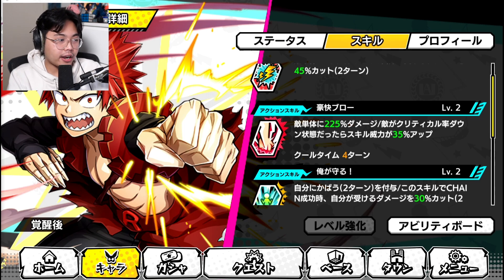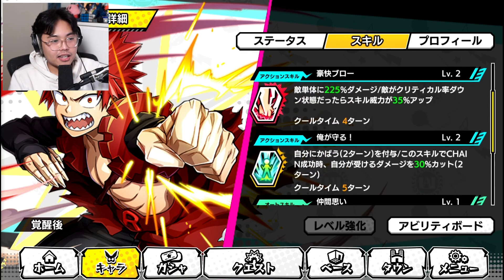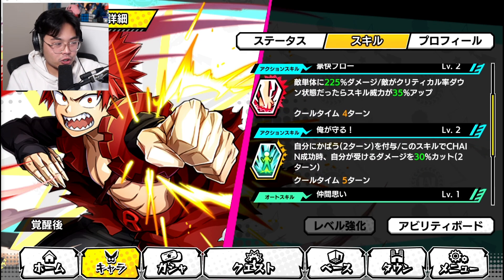His Action Skill 1 does 225% damage to a single enemy and deals an additional 35% damage if the enemy has a crit rate debuff. Pretty cool. As he's a tanker, he's not supposed to be a damaging unit, so don't worry about that — it's just free damage.